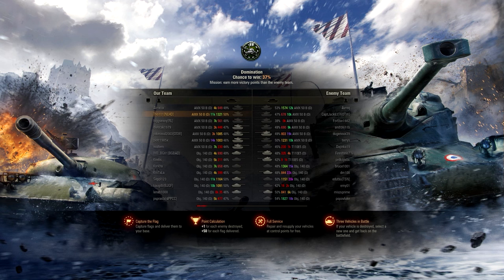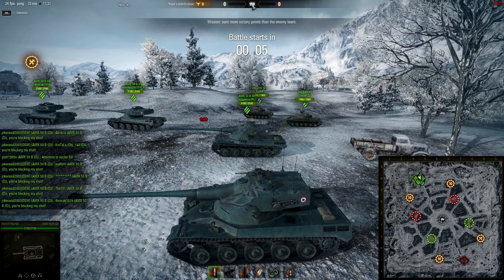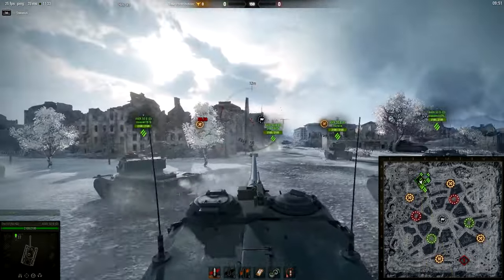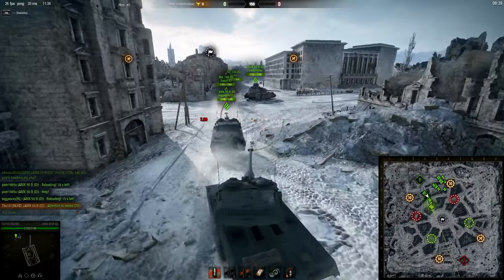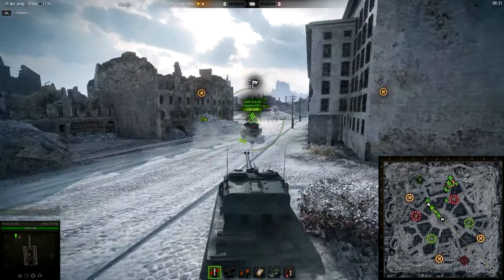So far I have only been on 10 versus 10 on the map Mines, and all the other maps have been 15 versus 15. You can see at the bottom of the screen the flag — capture the flag and deliver it to the base, that's what you need to do in domination. You need to win by getting points. Both teams have to try and get 150 points. Killing one enemy tank gives you one point. Delivering the flag to a base gives 50 points in 15v15, and 35 points in 10v10.